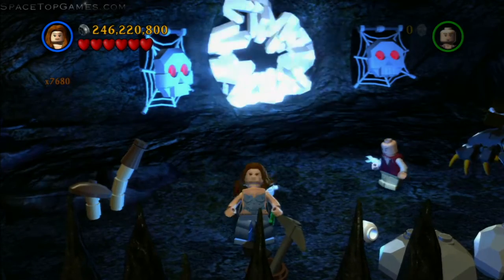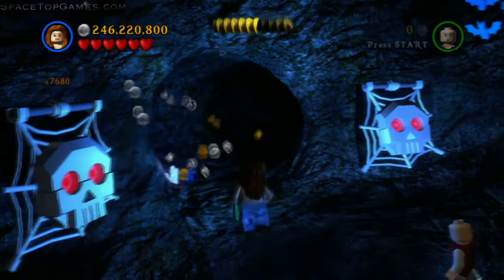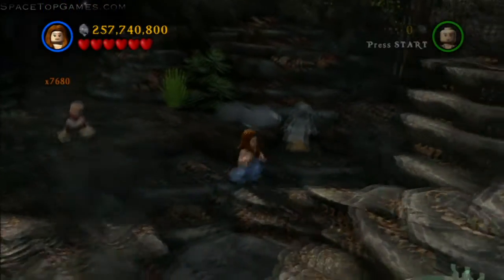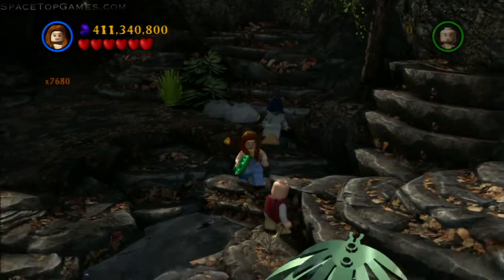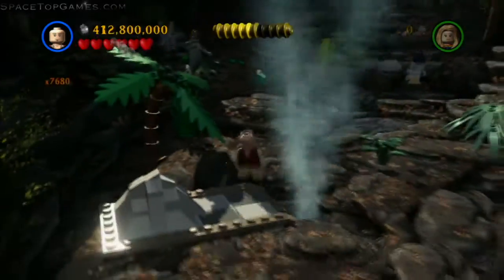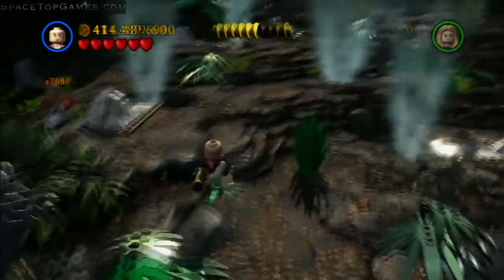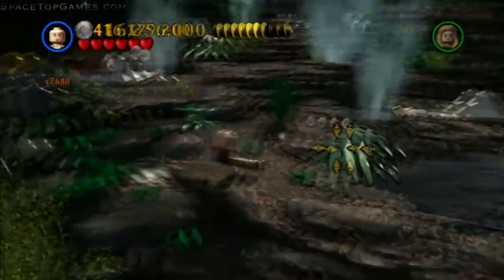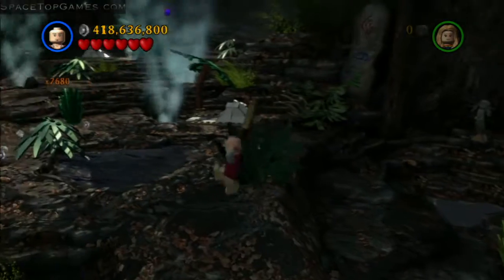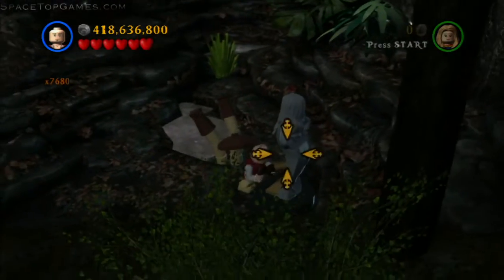The next minikit requires Serena to blow up a set of shiny crystals. Once you walk through, you'll find a new area of the level. One of the two minikits here requires you to hit six statues sitting around the area. Use someone who can hit things — someone with explosives like Marty is generally easiest because you can completely miss and still hit it sometimes. The final two statues are to the right, and once you shoot the sixth one the minikit appears.